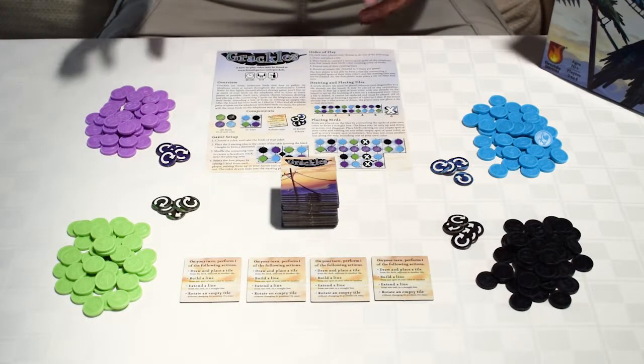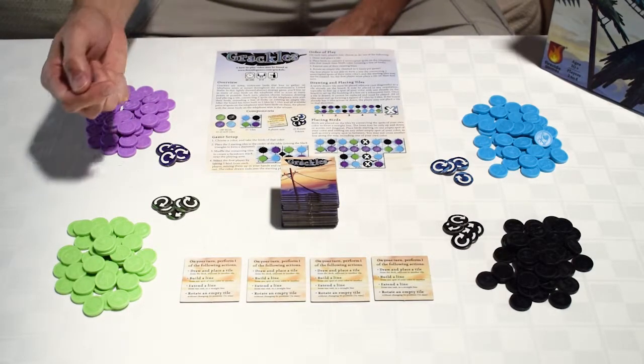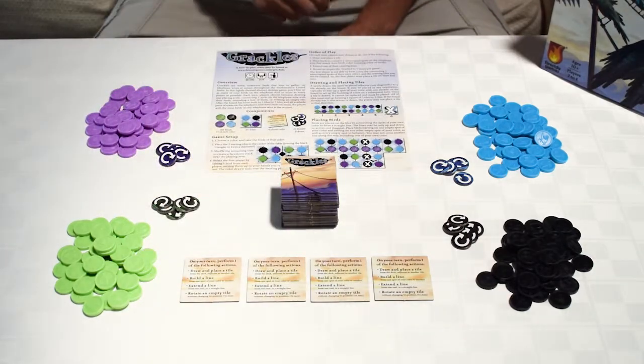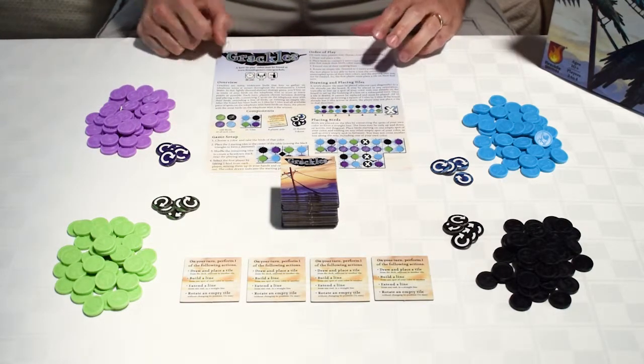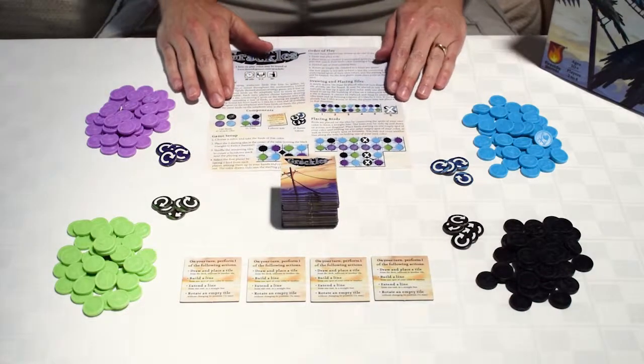Grackles comes with 180 bird tokens in four different colors, 45 of each color, 25 tiles which will make up the game board, 4 player aids, and rotate tokens — 5 in each color for a total of 20. And this very small rule sheet, which yes, is literally just one sheet. That's how easy it is to play Grackles.